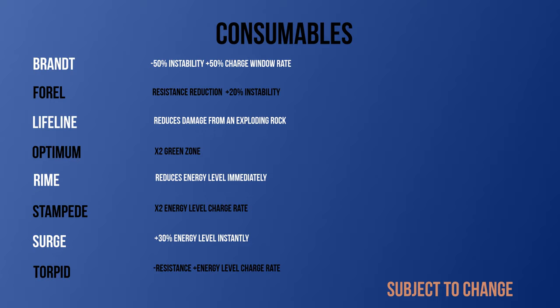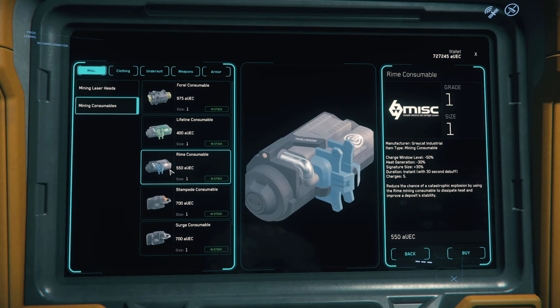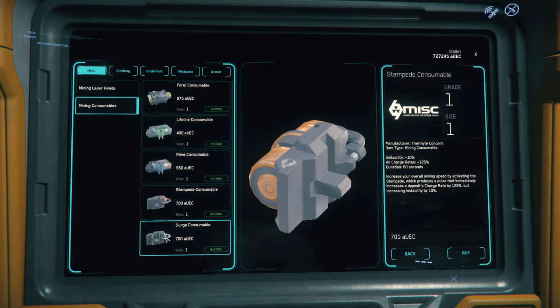Keep in mind that these stats and attributes can change as CIG continues to develop Star Citizen. You can find more details from Danbird's ultimate mining guide — link in the description below. For now, I recommend picking up a Brandt, a Furrow, and a Surge consumable. Before moving forward, let me give you some viable mining head and consumable combinations you can use.